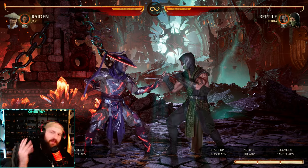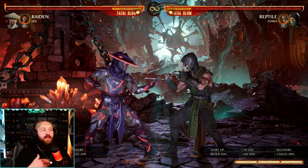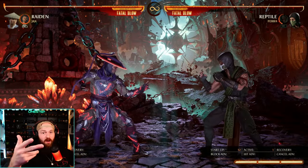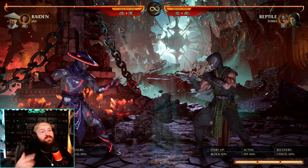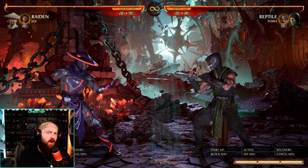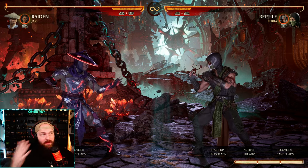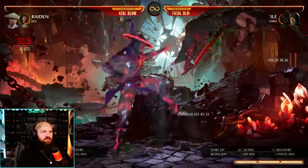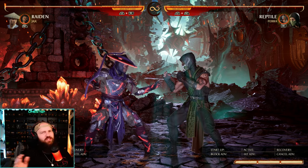Jax is one of the cameos that got a new move. When your opponent has their cameo out, you can do either close or far gotcha grab — close is forward down back cameo, and far is back down forward cameo. Once your opponent has their cameo out, just call Jax. He'll grab the opponent's cameo and punch him off. If you hold cameo, he'll stay there and continue to wail on them. This immobilizes your opponent's cameo so they can't use their breaker, and it lets you do more damage during your follow-up combo because Jax is doing damage to the cameo while you're doing damage to your opponent — a double whammy when it comes to damage. It's also a great way to stop your opponent from using their cameo and it just looks freaking awesome.